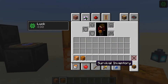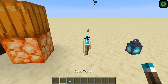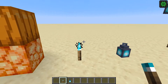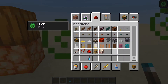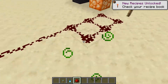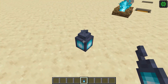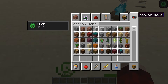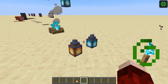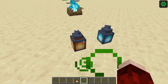Next up we have some of the soul lighting blocks. We have the soul torch which has this blue glow — getting closer to us having a blue stone in the game, since a lot of people have requested blue stone so redstone tracks and blue stone tracks don't interfere. We also have the soul lanterns which look really cool — these blue variations of the normal lantern. If you're making some sort of realm you can vary them with these different types.